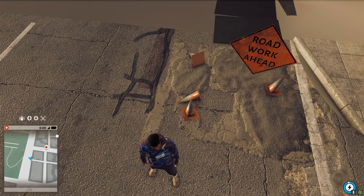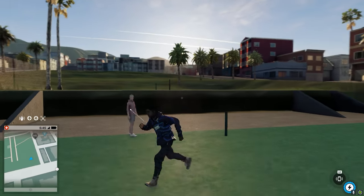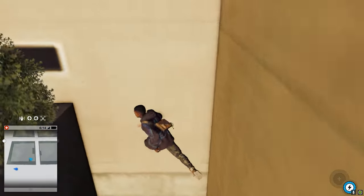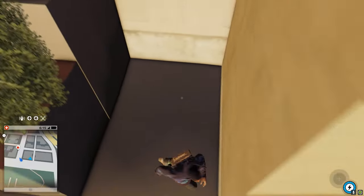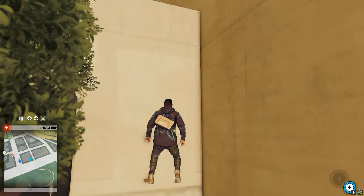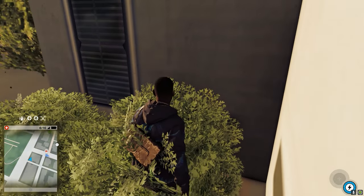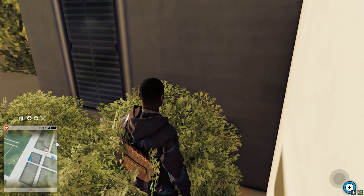Some things are just straight up invisible, like this tennis court divider or what I assume are stairs. Sometimes random high-res textures will just pop in — like the street is the most high-res texture out of most things — or sometimes the game just has trouble deciding which LOD a certain model should be.